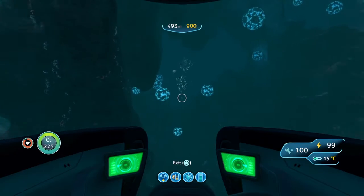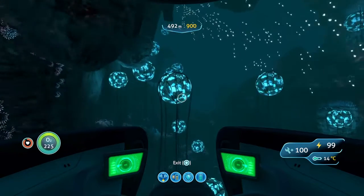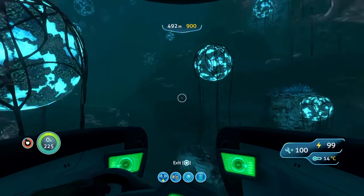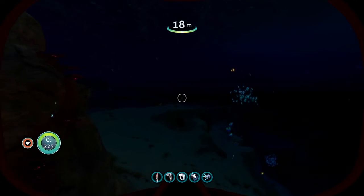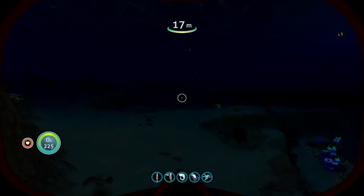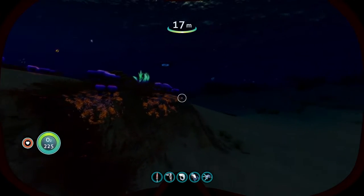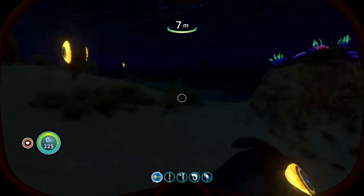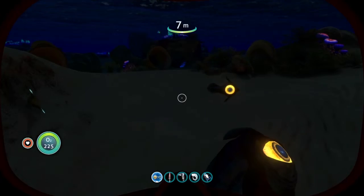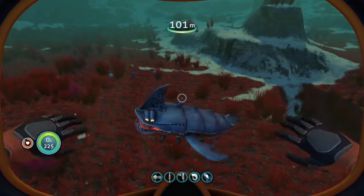The game Subnautica by Unknown Worlds Entertainment presents a colorful and unique alien marine world you must try to survive and ultimately escape. These oceans teem with alien sea creatures that, despite being well alien, often have clear analogs in Earth's oceans. Many small fish-like creatures swim about the seas. These creatures are clearly inspired by manta rays. This is an angel shark.